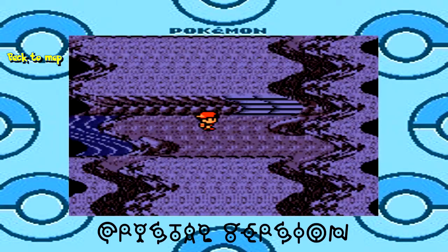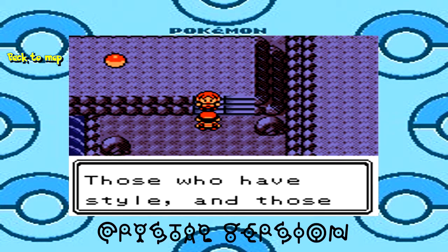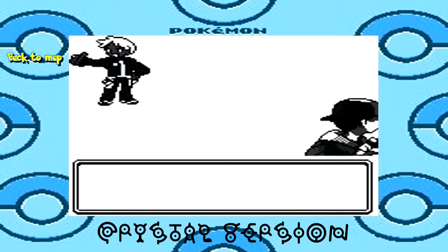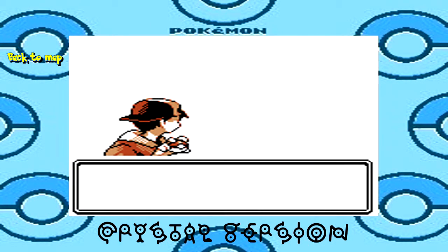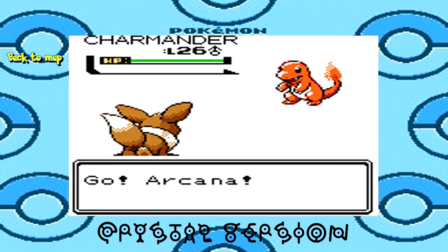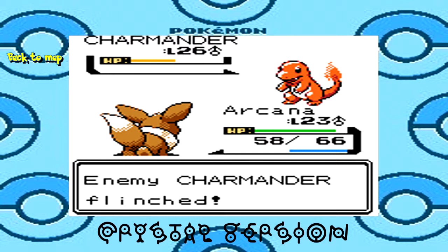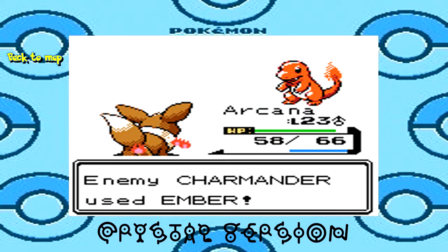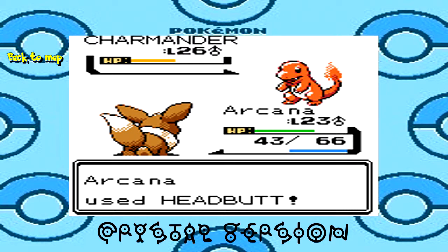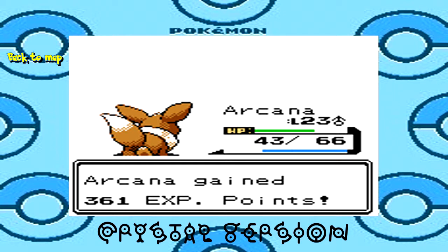Oh, this trainer — I remember him. He's going to say something about two types of trainers: those that have style and those that don't. This is Cool Trainer Nick. Cool trainers later got renamed to Ace Trainers in the later generations, but they are generally the best trainers in the game because they don't stick to one type — they use a variety of Pokemon. This holds true especially in the later generations when the AI is a lot better with the Ace Trainers.